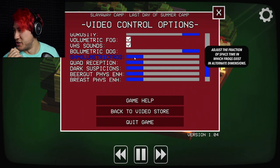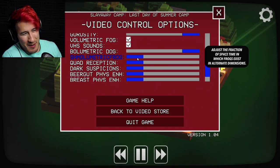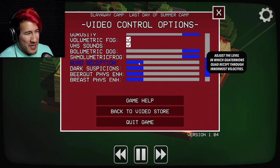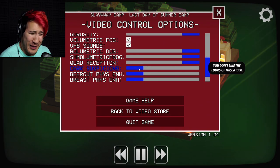Oh Jesus. Oh jeez, what have I done? Shmallumetric frog - adjust the fraction of space-time in which frogs exist in an alternate dimension. Okay. Quad reception - adjust the levels in which quaternions quad recept through the innermost velocities. Okay. Dark suspicions - you don't like the look of this slider.